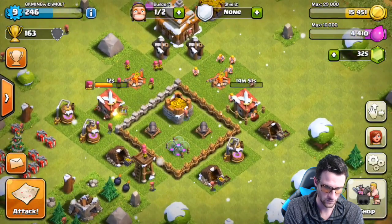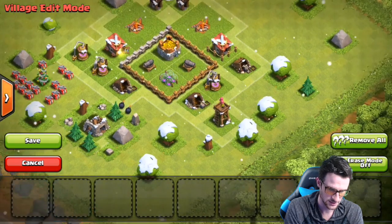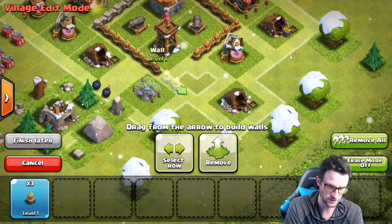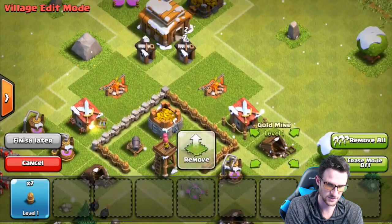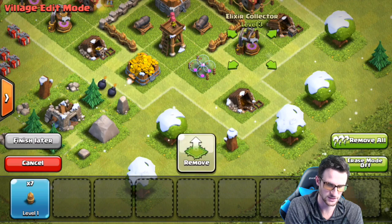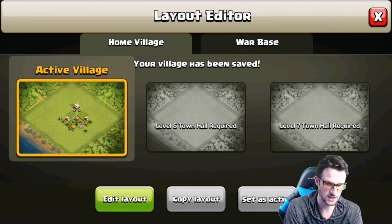Let's come up with a base design that can hold the archer tower. We can use the edit layout feature — let's take this out of here and throw the archer tower in. Then let's remove some buildings and protect this other gold storage up here. We're going to scoot things down and this is going to have to move. Yes, that'll work — save and return, done.